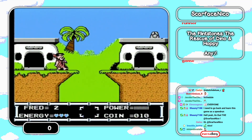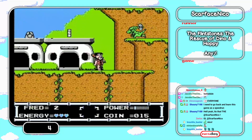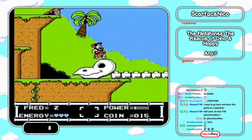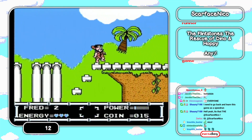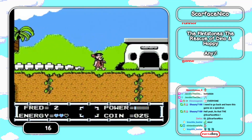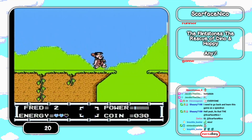There we go, first level. Start off with some enemies we have to kill. Not really much here — you have to watch out that you don't drop any of those bones, that's why we run there, because if you do, you spawn another enemy.